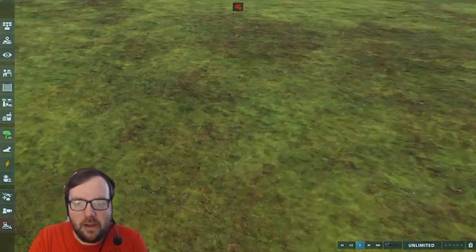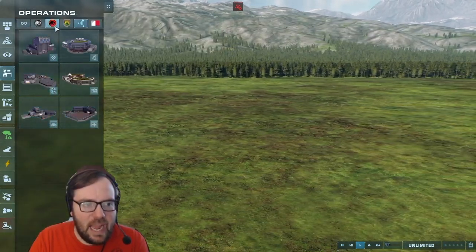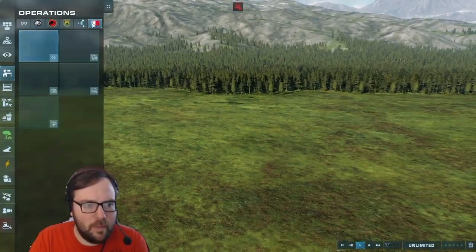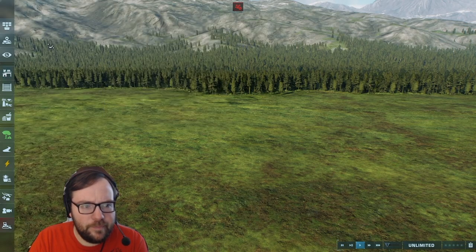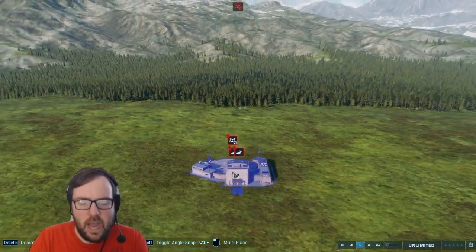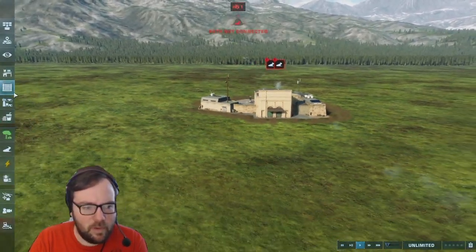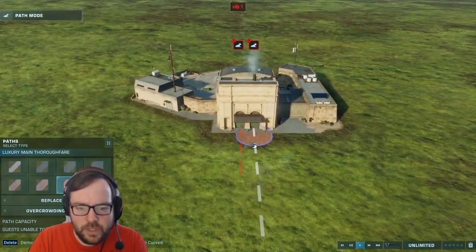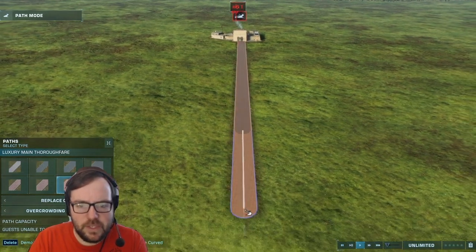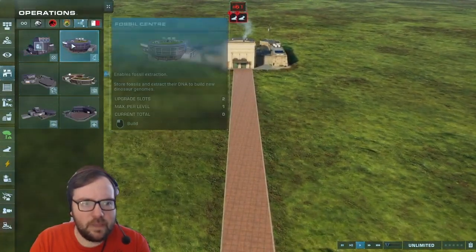Since this is a Biosyn park, we're going to stay with the Biosyn buildings. The Biosyn building doesn't have an arrival point, so we'll go with a Malta arrival point since that seems more Biosyn-esque. We'll put it here and then build a path. This means we're going to use invisible fences for the park itself.